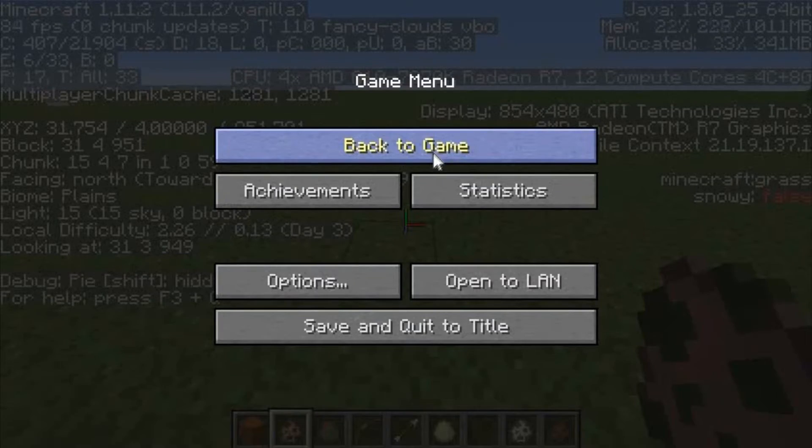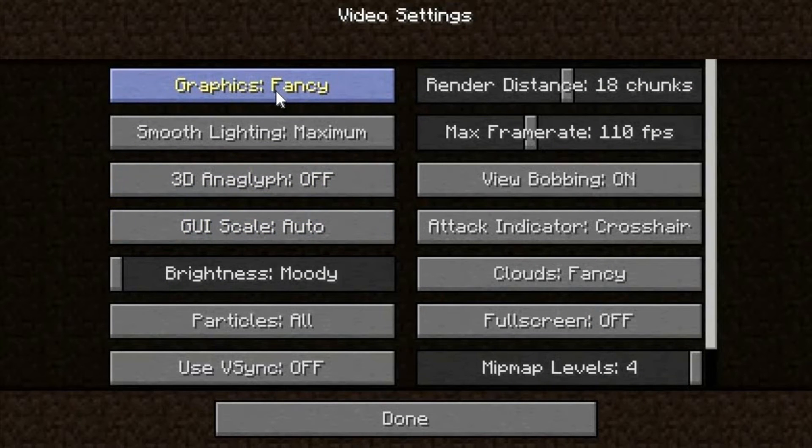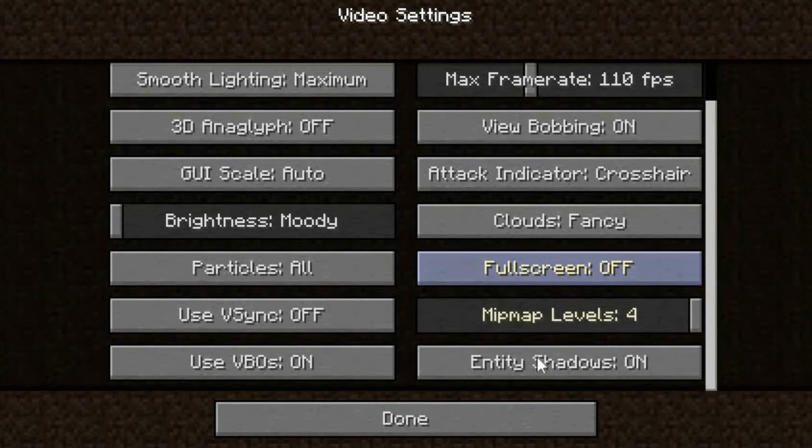So basically what I did was I went into Minecraft, started a brand new world and played on it just a little bit. I got my graphics on fancy, my render distance on 18 chunks, view bobbing is on, smooth lighting is at maximum, brightness is moody, clouds are fancy, entity shadows are on, and particles are on all.